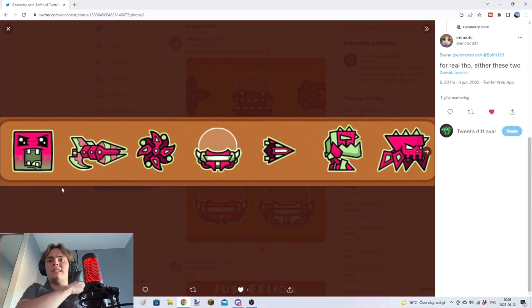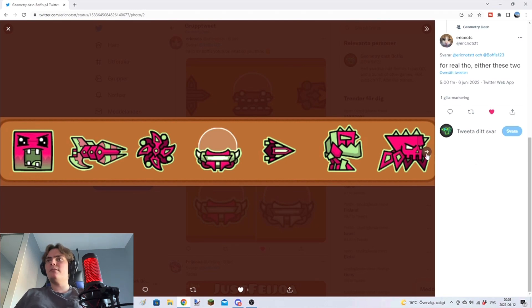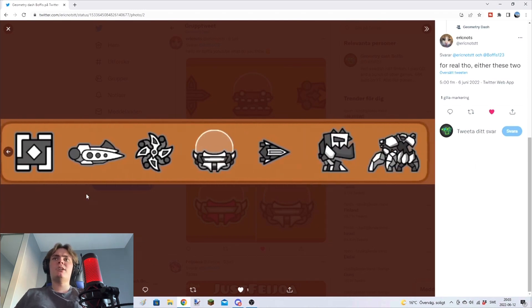You got two different ones here. I like this one — the colors, the icons you use, you use the angry icon. This one gets five out of five. However, this one — not really a big fan of the colors, and they don't use that icon. So this one only gets two out of five.